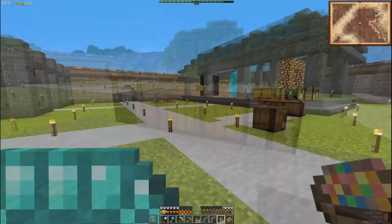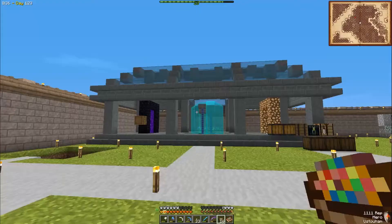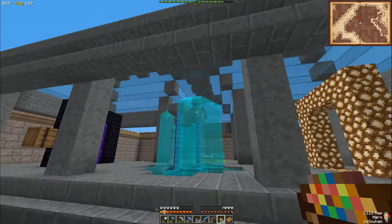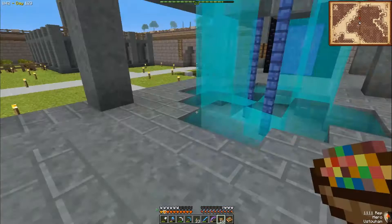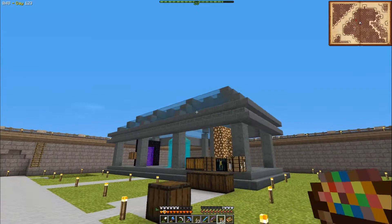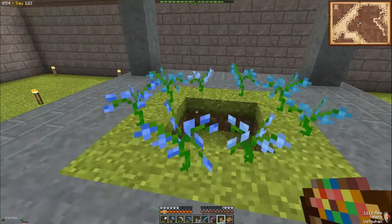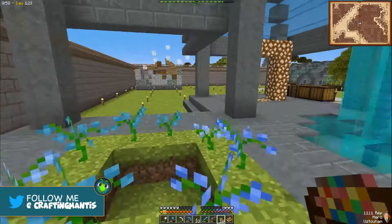The temple is now complete. We've got glass up on top so the sunlight can get through. I've already had some problems with mobs spawning on top, so I might need to put carpet or something up there. We've got the nether portal which we had before, the aether portal which I haven't lit yet, and then this little area that still needs water in — this is going to be for the twilight forest, which will come much later in the game.